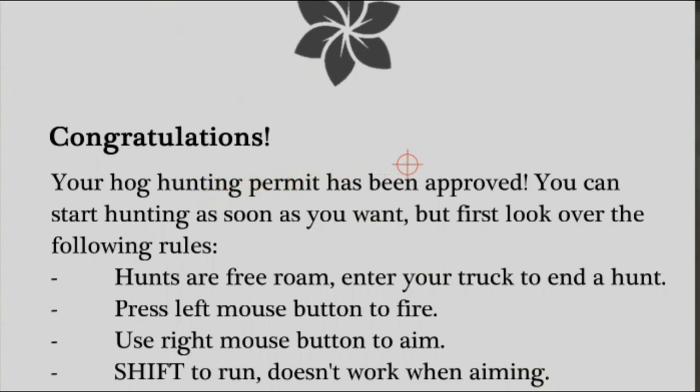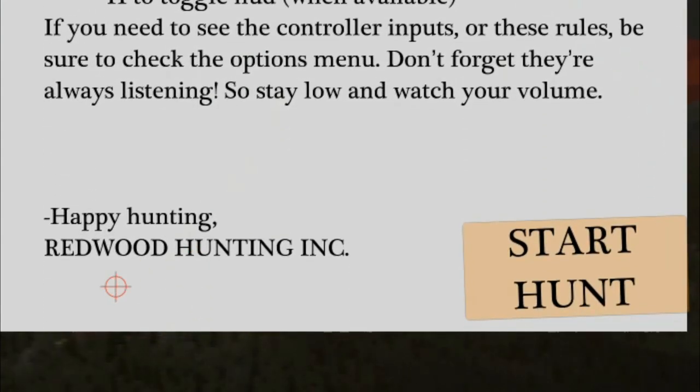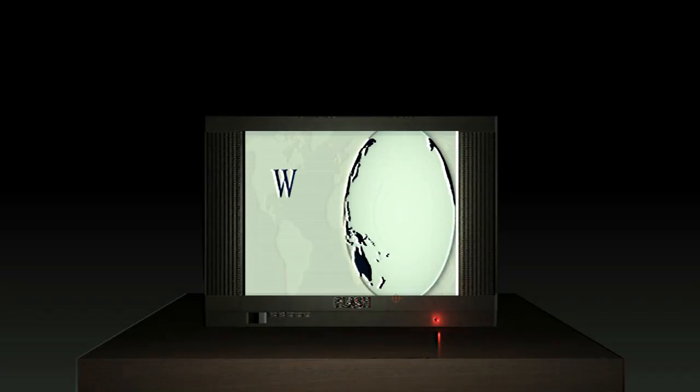Congratulations, your Hog Hunting Permit has been approved. You can start hunting as soon as you want, but first look over the following rules. Hunts are free roam. Enter your truck to end a hunt. Press left mouse button to fire. Use right mouse button to aim. Shift to run. Space to crouch. R to reload. Mash R to unjam guns — so I don't maintain my weapon properly. WASD to move. H to toggle HUD. Happy hunting. Redwood Hunting Incorporated. Wait, I got a hunting license from a company? Let's start that hunt.